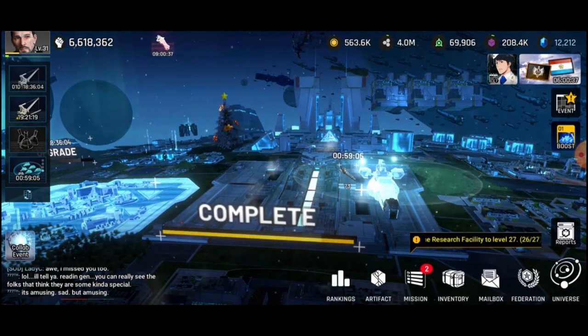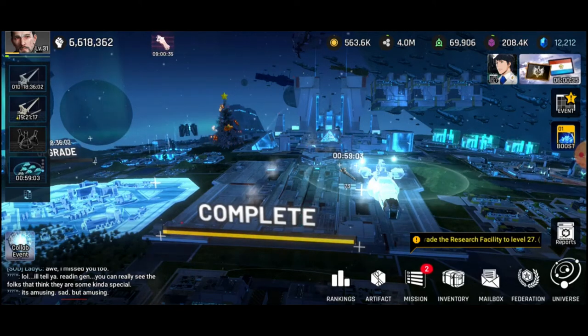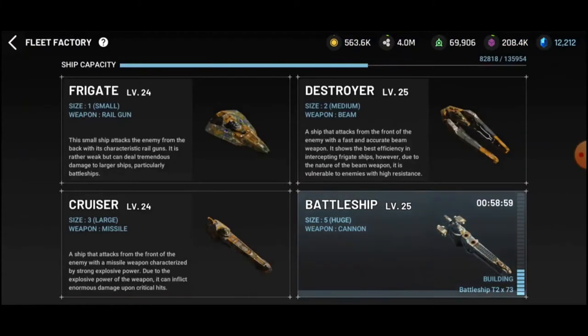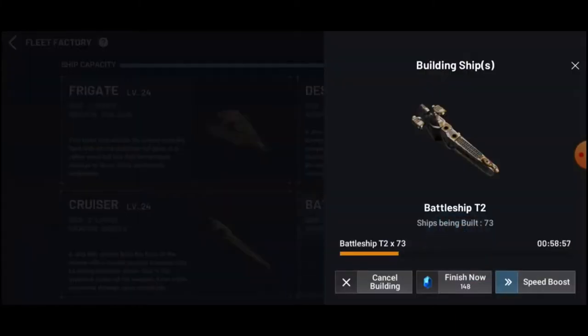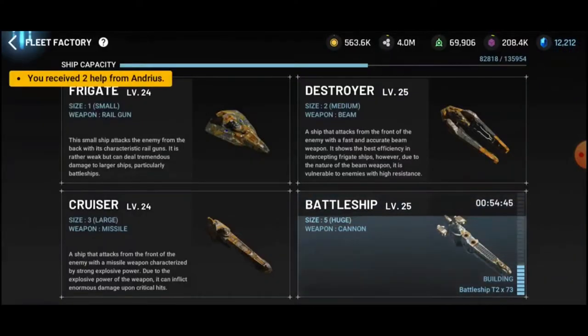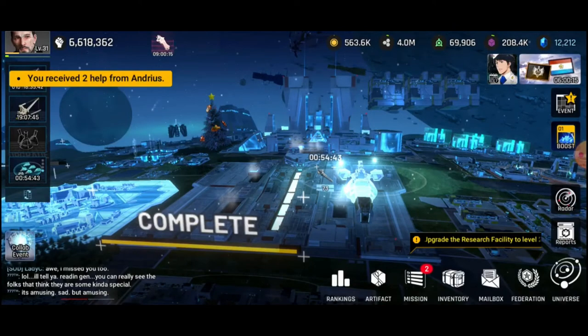This is something I came across: cutting down on certain expenses. Don't build higher-level troops — build lower-level troops that are used during pirate attacks or pirate bases. That is something you can do to save resources.